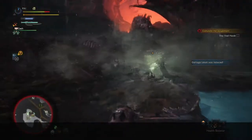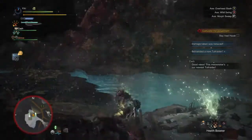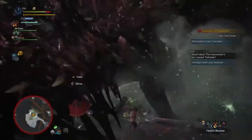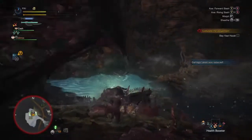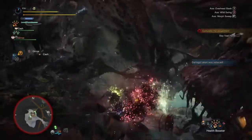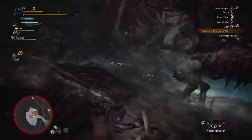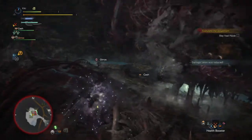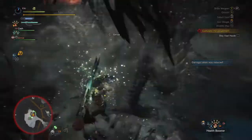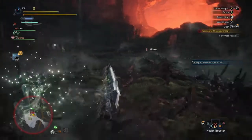Okay, we're in a good position. Luckily we've got the health booster, so we're just standing here wailing away. You can see it got us with the effluvian. We're just trying to wail away at it and roll out. Not sure if we'll be able to get back to the health booster in time — yeah, just about.